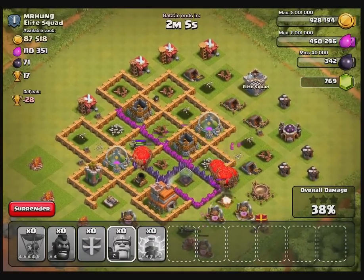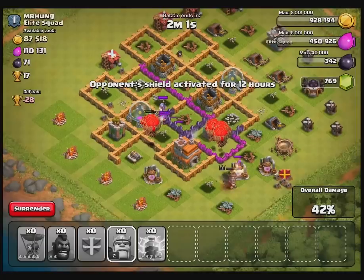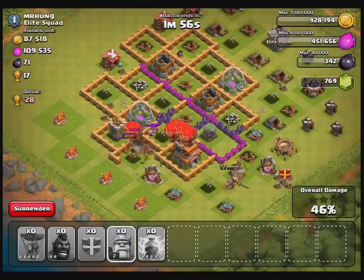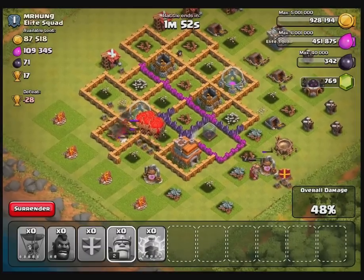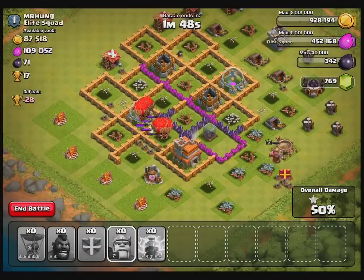Even the wizards out of the clan castle are doing some serious damage. But once again it looks like I'm going to clear the majority of the space without too much trouble. Let's see if we can drop a few bombs on those wizards. There we go, that'll take care of them.